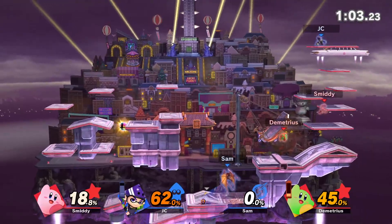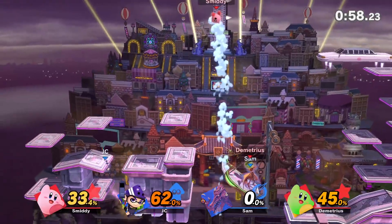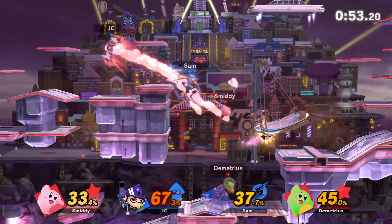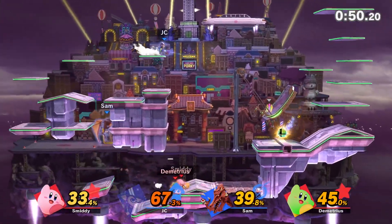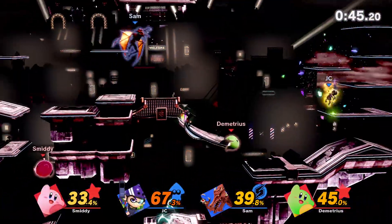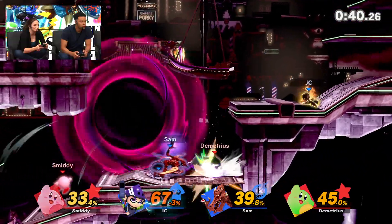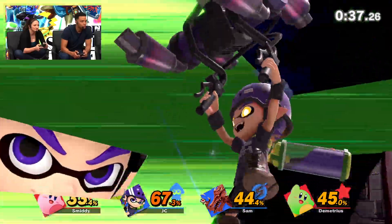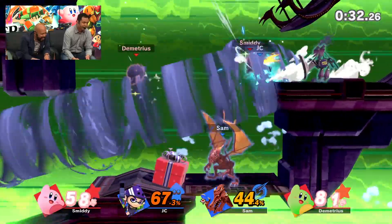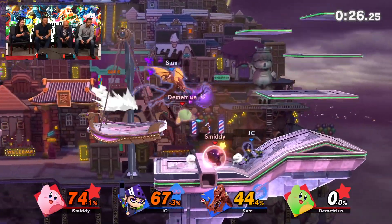Let's see if we can get through this. What are the hot strats right now? You've got to hit people with that splatter shot, man. Maybe we can just shoot them out over the edge. Sam hit us both into it — teamwork makes the dream work!